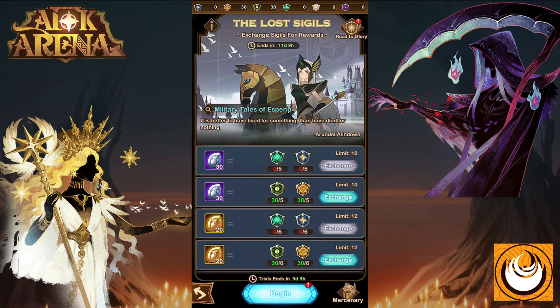Hey, it's me Riker. Today we're going to have a look at the brand new Lost Sigils event. This is an exchange event where you need to collect one of six sigils from the six factions: Lightbearer, Mauler, Graveborn, Wilder, Celestial, or Hypogean sigils. You'll use these sigils to exchange for specific rewards — for example, you need five Graveborn and five Mauler sigils to exchange for 30 Primordial Emblems.